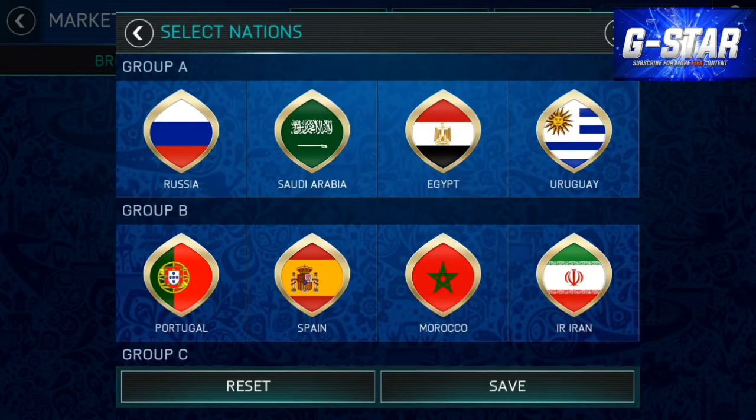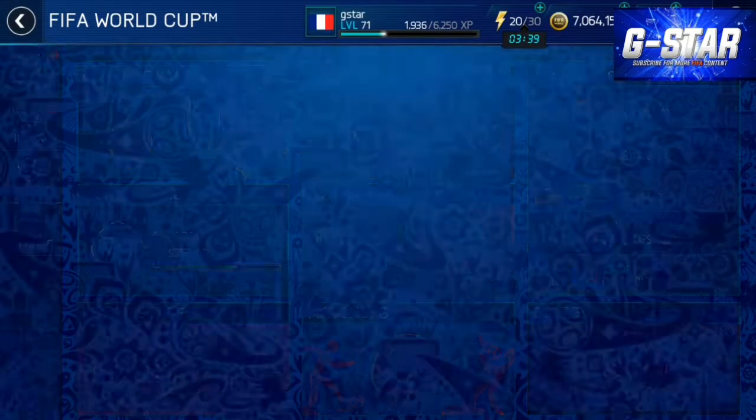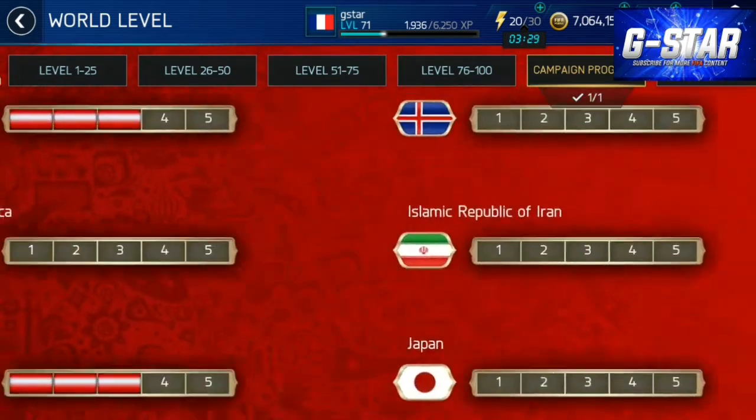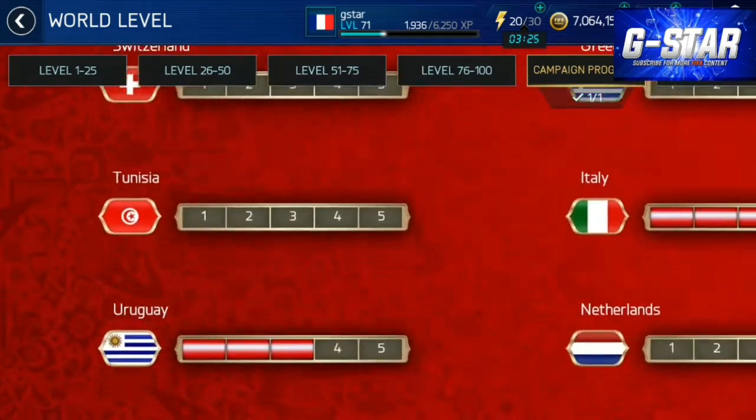The other tip I want to quickly share is that now we've got the market, it's dead easy to upgrade your teams. All you do is go on the market and buy 11 players of a certain nation, and straight away you're on the campaign. It's dead cheap to do.